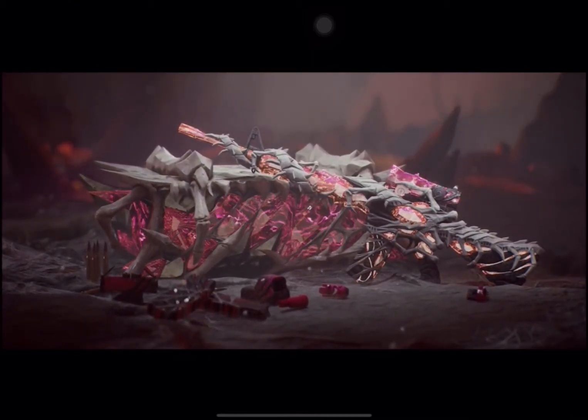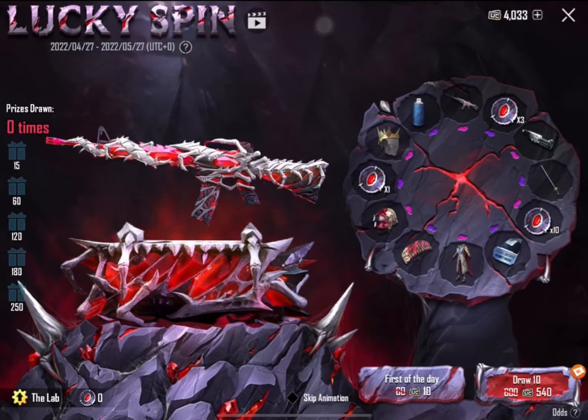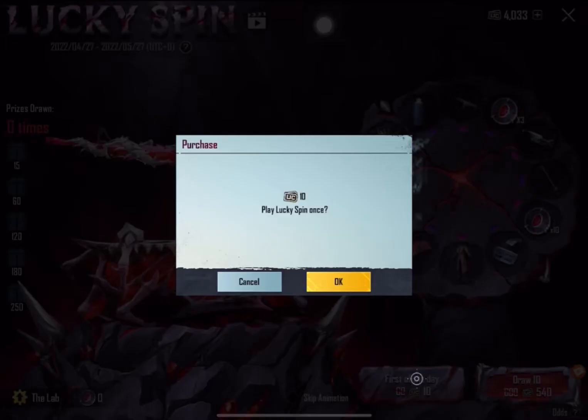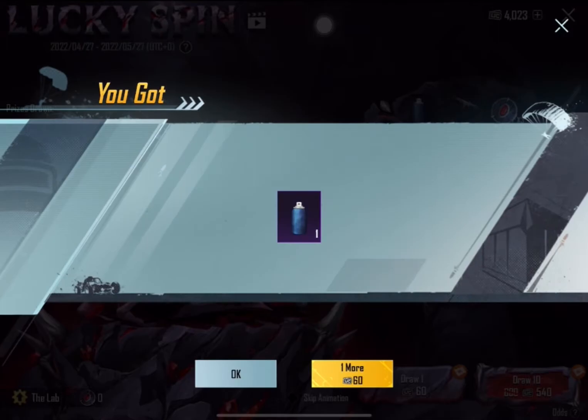I want that gun so bad. Hopefully we get it — I don't care if we don't max it out, but hopefully we get it. It just looks sick with that animation. Without further ado, let's jump right into it. We're just gonna do a 10 UC spin — you never know, hit that like button for luck guys.